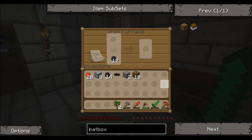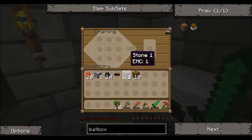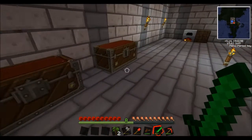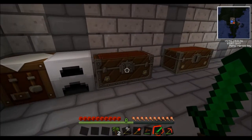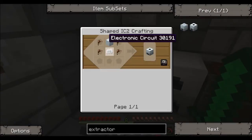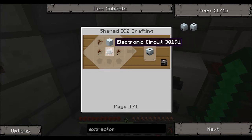The next thing for us to do is make an extractor, I think, because we want the rubber to get extracted. I'm going to need a lot more wood for that. We'll wait till daytime — it's not safe. So while we're waiting for daytime, if I click on here, this is how you make an extractor. It's a machine block, tree taps which we've made before, and something new called an electronic circuit which most machines will have.